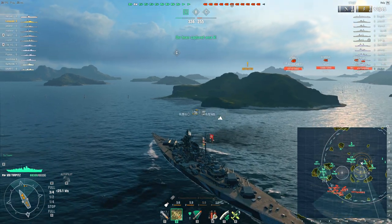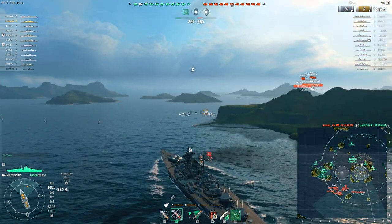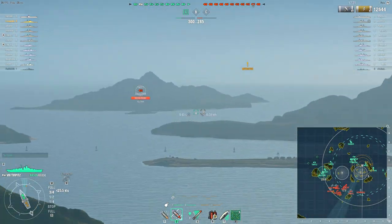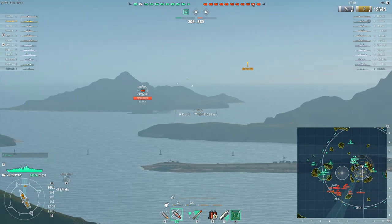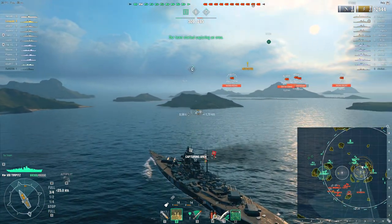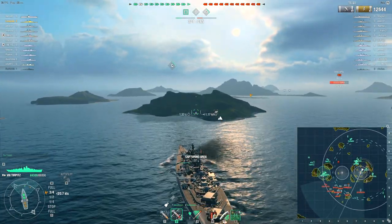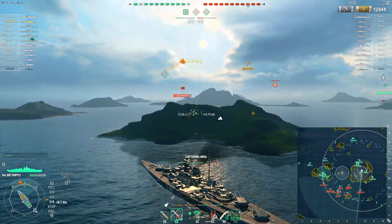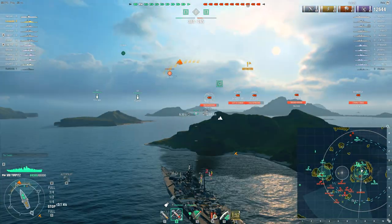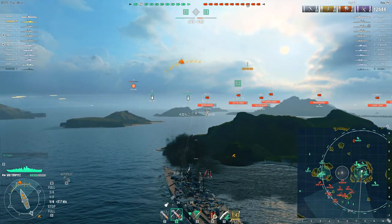There's not a lot of destroyers in this one — the enemy team has already lost their destroyer. Losqualo is going to attempt to cap C, which is a lot easier than trying to cap B when you can't do so stealthily, because there is island cover here. Even so, there's a Nürnberg down there basically trying to reset him. I've fast-forwarded because it's not very interesting — he's air-spotted for most of this but able to use that island for cover, and gets the cap alongside the Amagi.